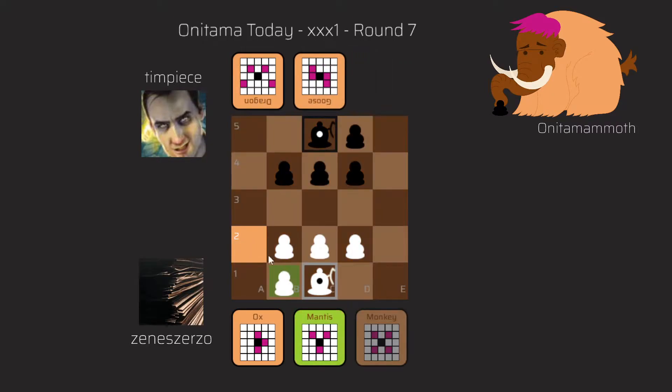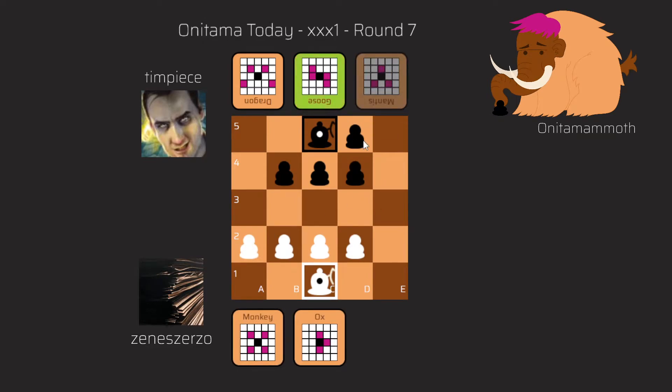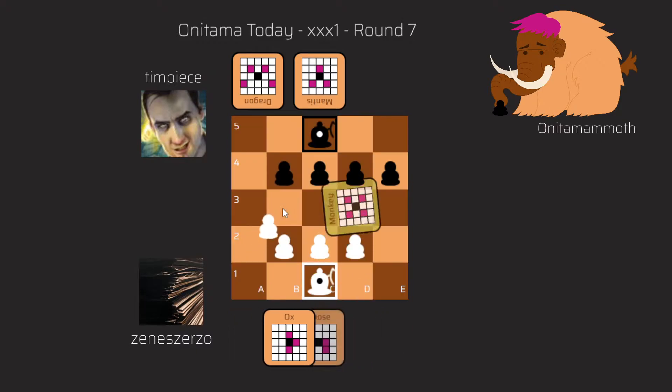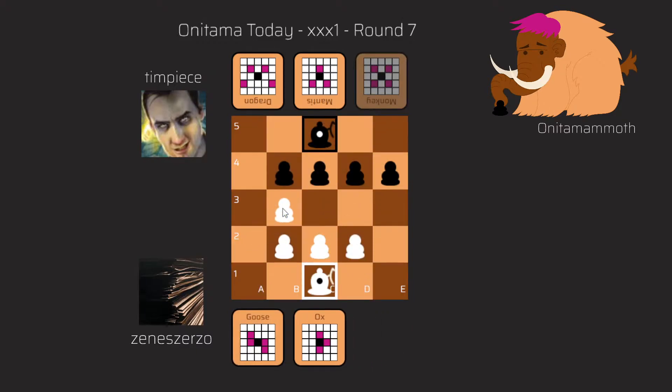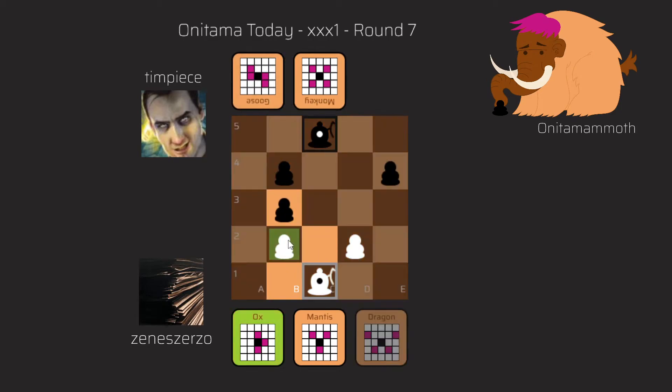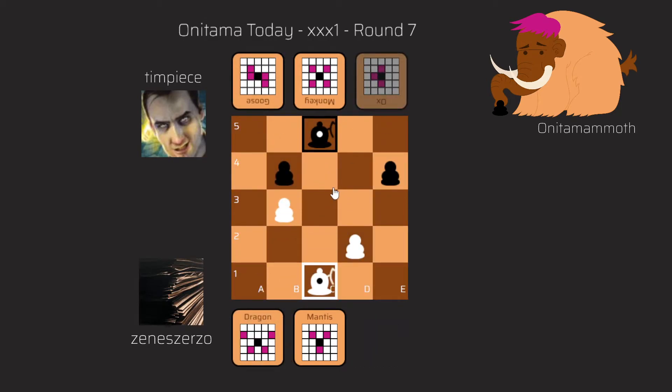I played the Mantis from B1 to A2 and he played the Goose from D5 to E4. So after four moves we have a symmetrical position and it's my turn to move. I had a very nice move from A2 to B3 which I unfortunately didn't play in the game — after takes, takes, takes, and takes we arrive to a position which is in my opinion quite good for me. Maybe it's equal but I would be very happy with it. This pawn is protected with the Dragon, so it's all good — but I didn't play this.